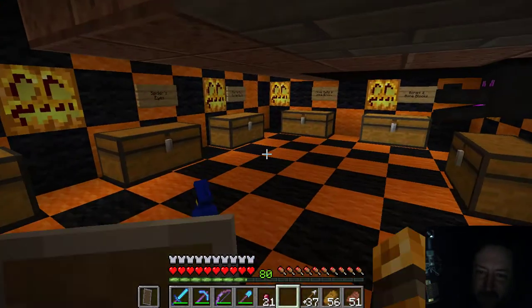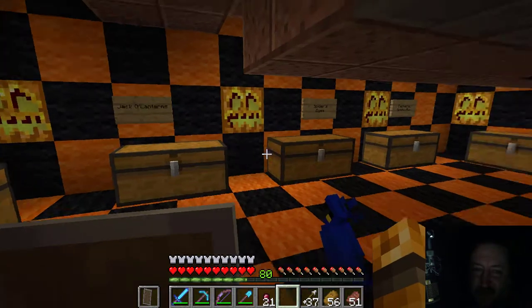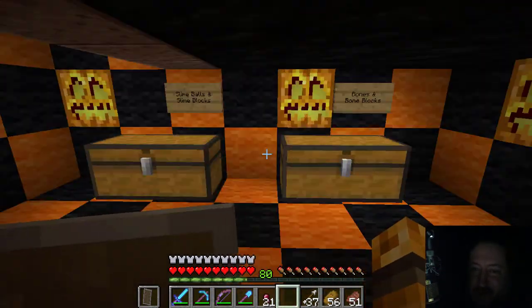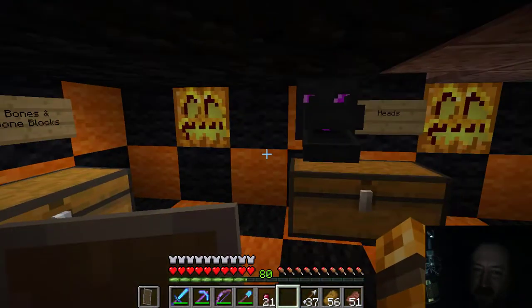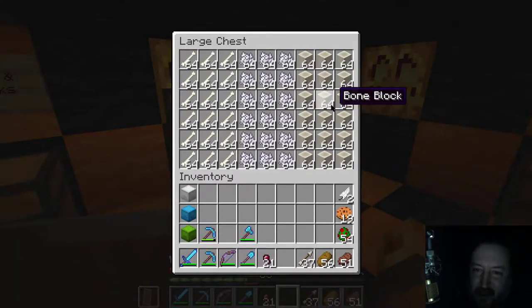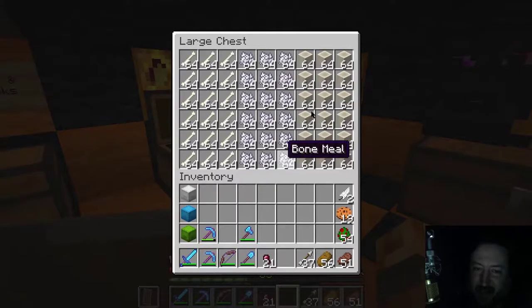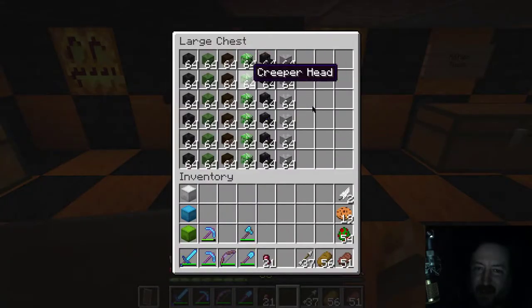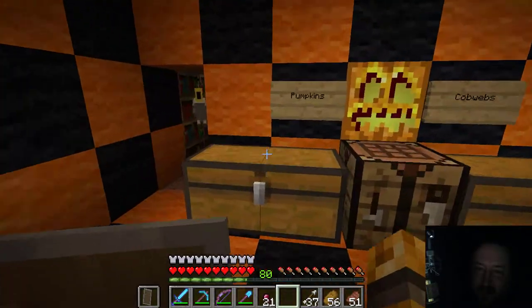Over here is my Halloween room — I love this room. This is where I keep the pumpkins, the jack-o-lanterns, the eyes, the spider's eyes. I've got fermented eyes, slime blocks and slime balls, bones, bone meal, bone blocks. I ran into a lot of skeletons and they gave me a lot of stuff to work with — now I'm full on bones. There are all my heads — different types of heads.